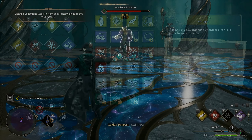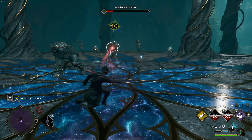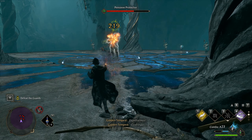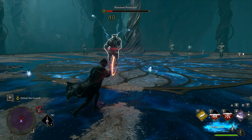I have a pretty good strategy for the Pensieve Protectors which makes it go way quicker. Step one: cast Expelliarmus on them. Step two: cast Confringo. Once you do this they'll be vulnerable and take more damage, so just spam basic cast and you'll bring them down.